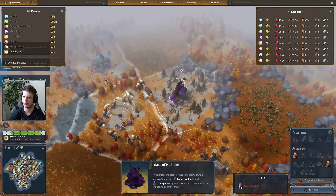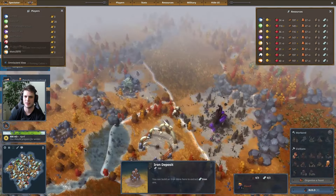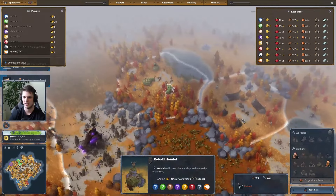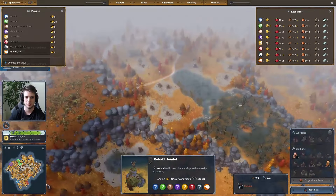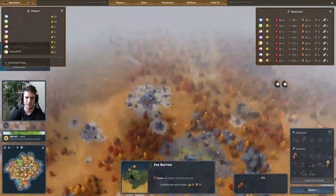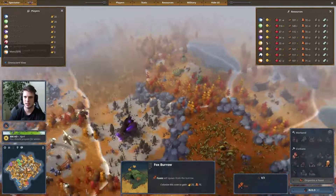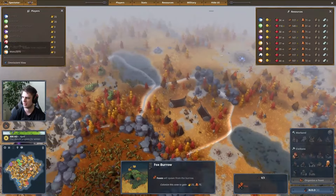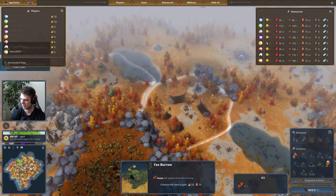We see Haleheim again. We see Dwarves with Iron and Jötnar right beside each other. Here we see Elves as well as Kobolds — that's like the middle, basically. That's all the neutrals right beside each other. That's very clumped up. Very interesting.